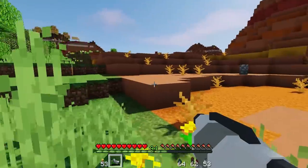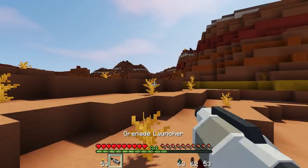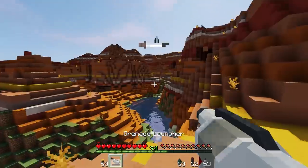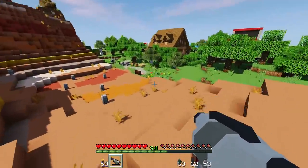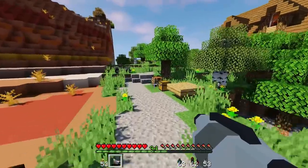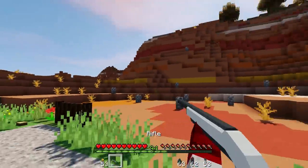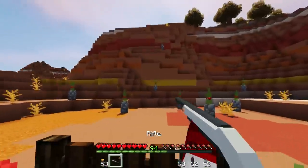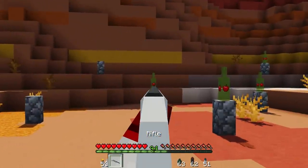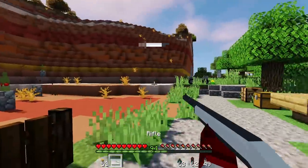Grenade launcher. The arm is there, but you can't really see it that well. Let's go ahead and reload it. Grenade launcher has now been reloaded. Let's give it a quick test fire — kaboom! So that is all the weapons when I'm holding them. Hopefully that gives you an idea of what they look like. Definitely love this rifle — it's like my new favorite weapon in the mod.